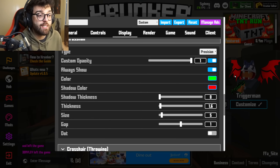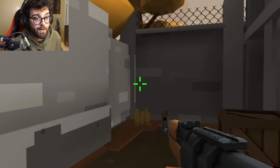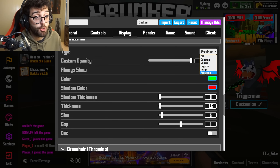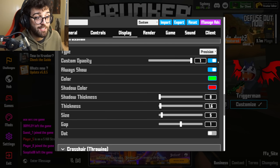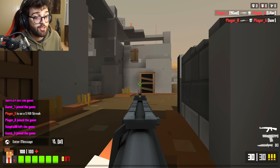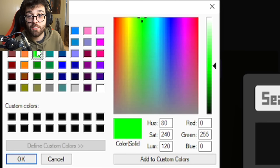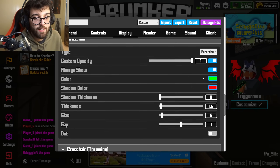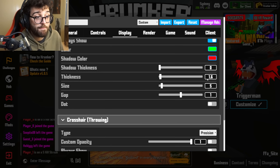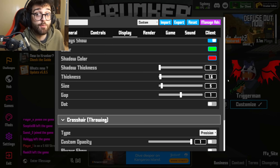For crosshair, it's really, really simple. It's just a green crosshair — a green cross in the middle of my screen. By default it's dynamic, so just go to the dropdown and click precision. Custom opacity, keep this on one, and click always show — that means when you aim down sight it keeps your crosshair. Color is just green. No shadow. Thickness: 1.6, size: 5, gap: 1, and no dot. This is a really simple crosshair.